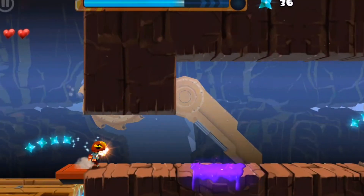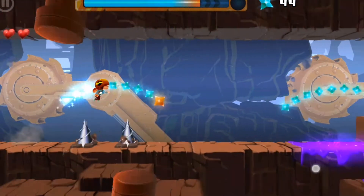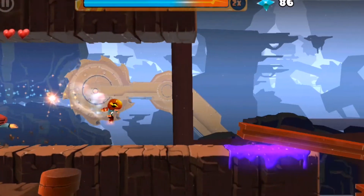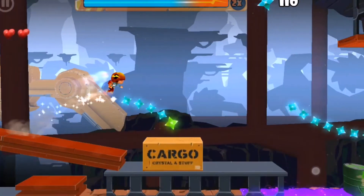The only thing you need to do with the controls is tap and hold. So you move on doing that and you must avoid the obstacles and the purple goo.